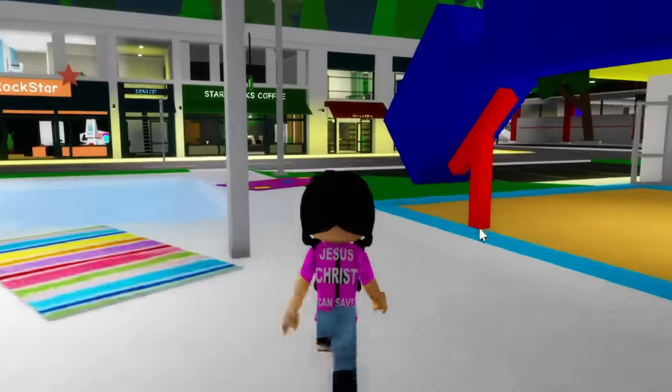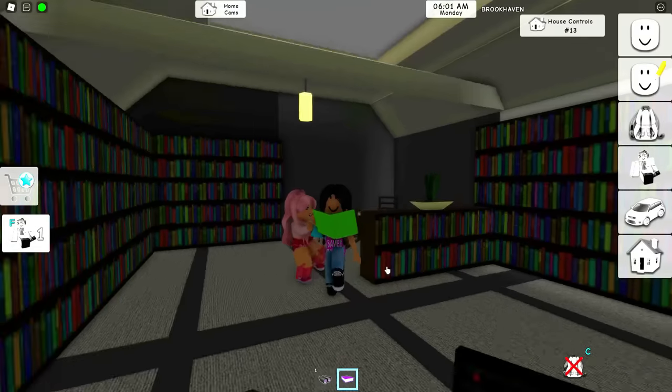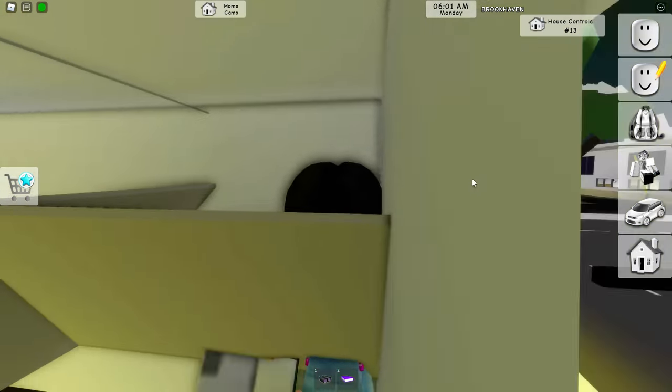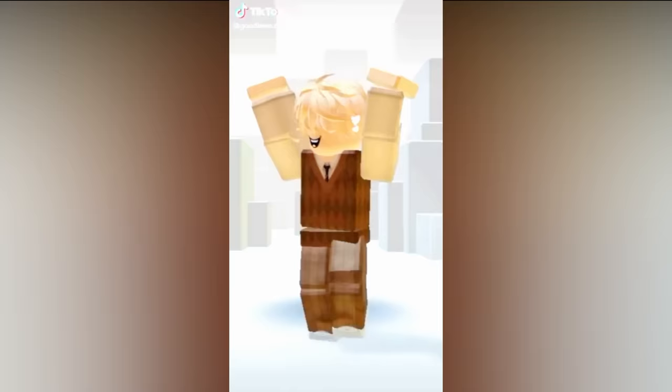There's something in the library - if we go to the library there's actually a hideout. All you have to do is turn off the light and go inside three times, then turn back on the light. The hideout is right here - let's try jumping in. We're actually hiding! This is actually perfect.